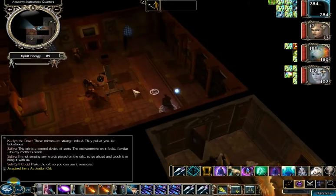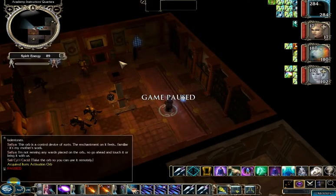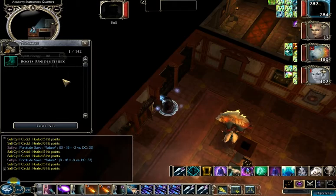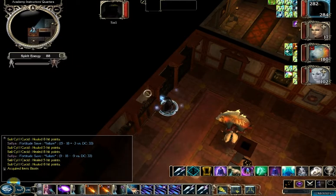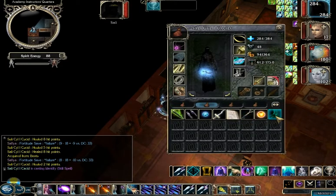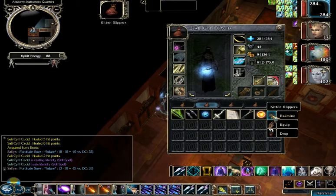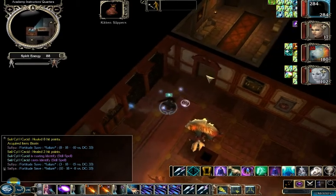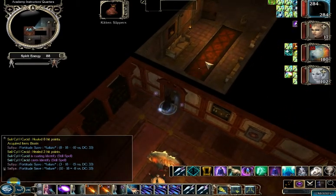This is a side area with just some elite guards exactly the same as they were outside, and I'm going to kill them off screen. This room also has an armoire with these kitten slippers — I think these are actually an item that originally showed up in one of the Icewind Dale games. They give a dexterity bonus and they're okay, though not really important.